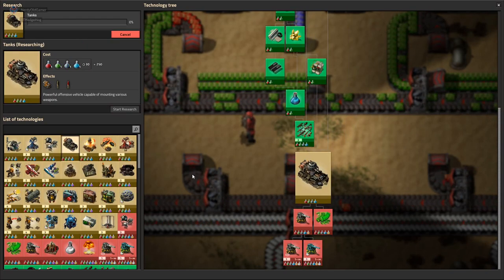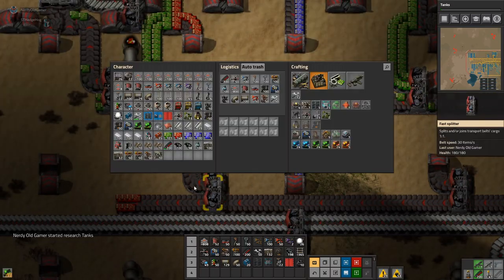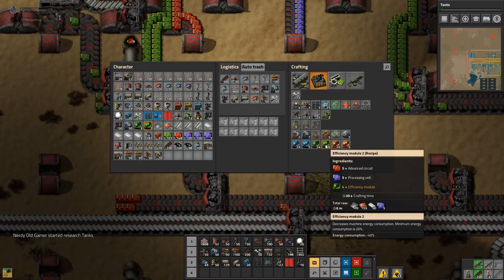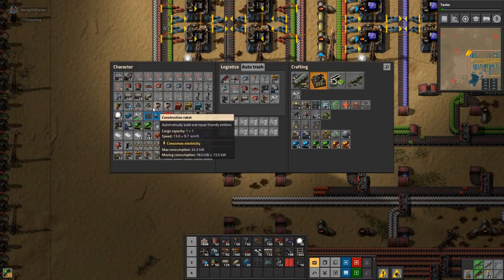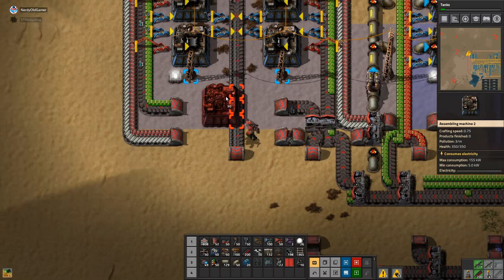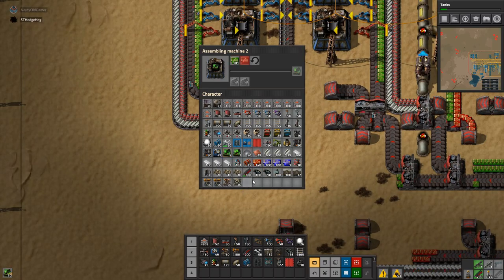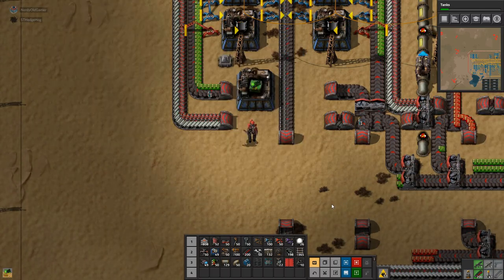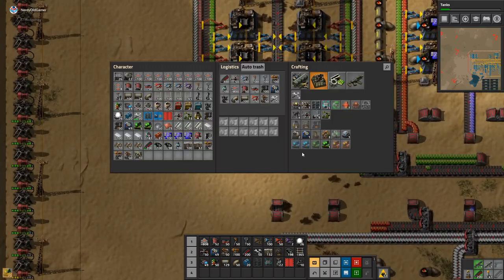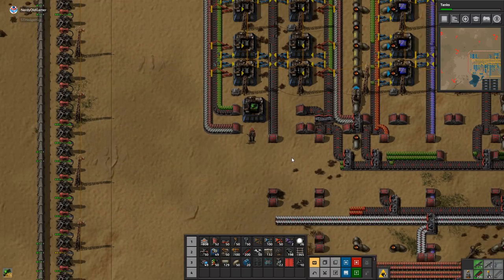What are we going to research? Efficiency modules — where did you go? Those are going, then I need speed modules. What do I need to make speed modules? Also red and green circuits.